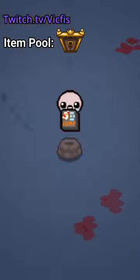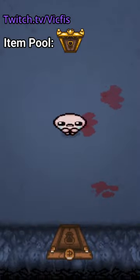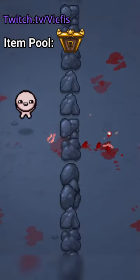How to Jump is actually really solid. It's an unlimited use active item that makes Isaac jump. This jump can be used to cross over rocks, spikes, and other obstacles.